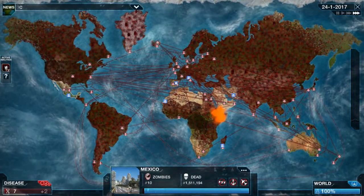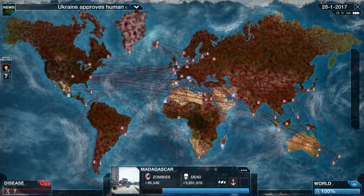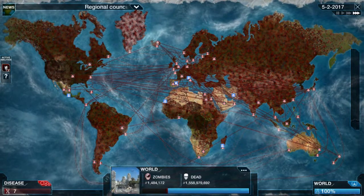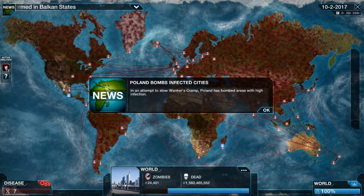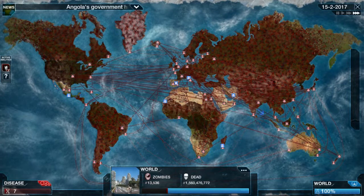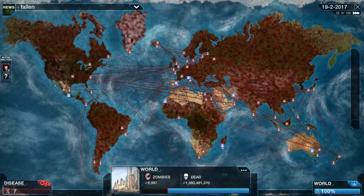And then, secondly, it takes four DNA points just to use it, adding more to an already expensive system. And lastly, the zombies only go to an adjacent country for the most part. They'll travel the ocean, but if you have one country between the zombies and where you need them, you're going to have to use this ability twice.